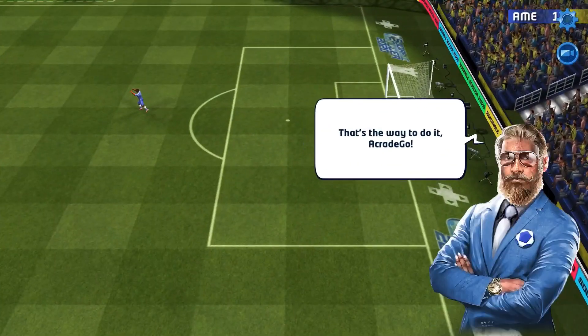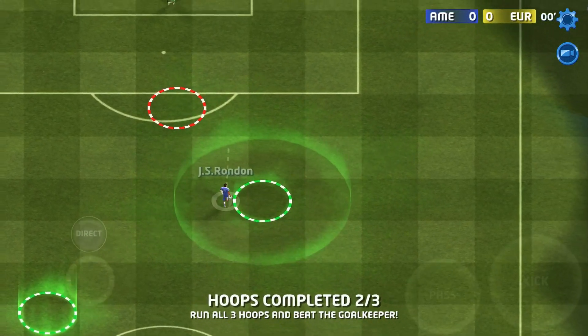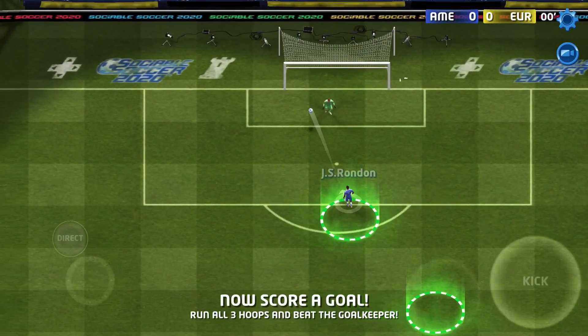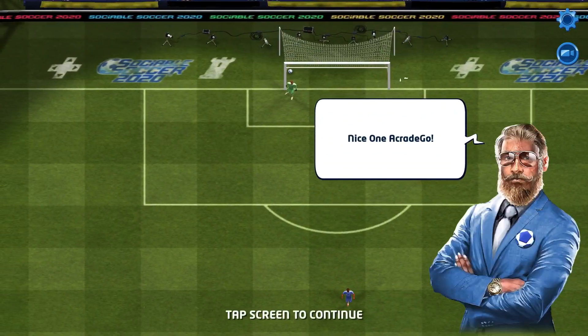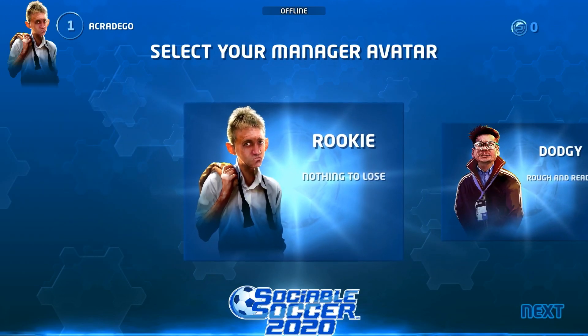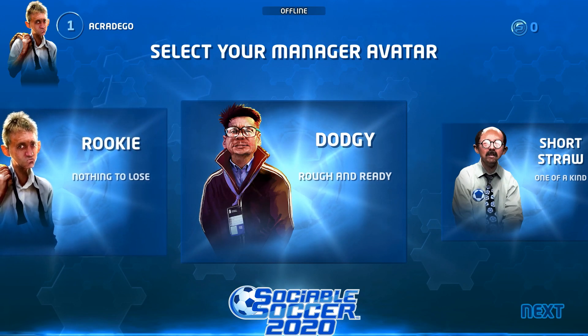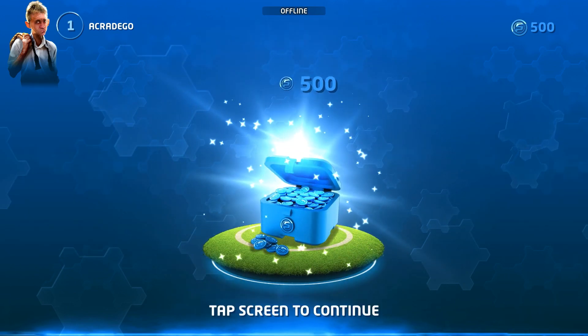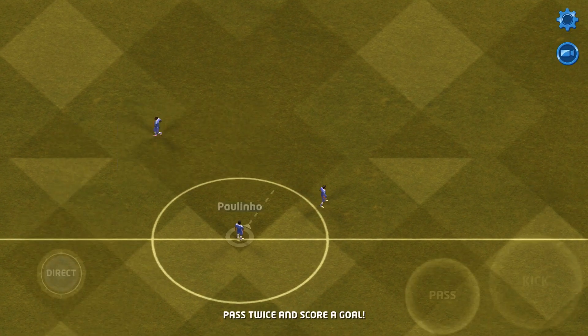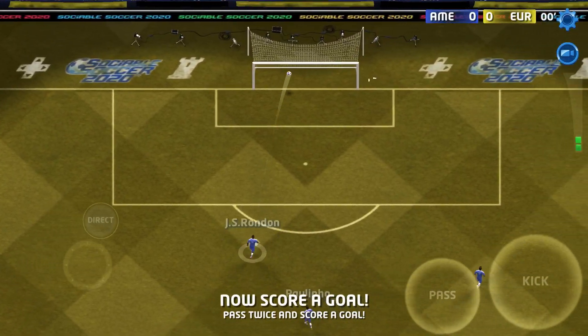Dribbling is one of the most important skills you need. It has a different view — if you play on console, I remember for FIFA you can do it this way, but I don't think that's going to be available on the mobile platform. For the passing, we'll do that next, but first we're gonna have to select a manager. None of this looks really good — okay, I'll choose the first one.